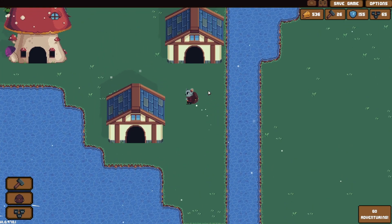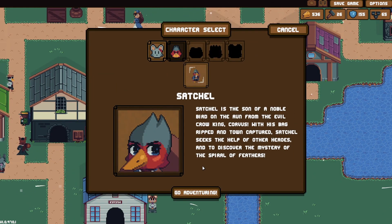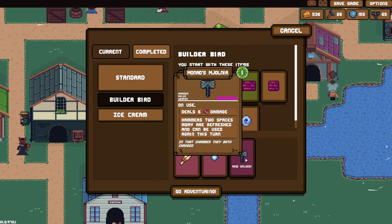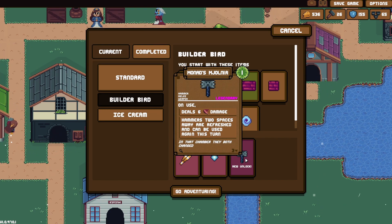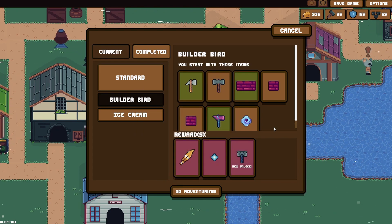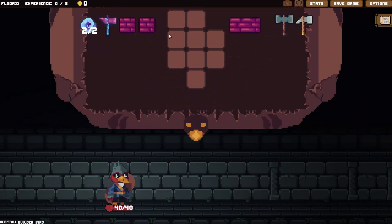Let's go and do that brick build. All I have to do is press here — you don't have to walk anywhere. Satchel — Bird Builder, you start with these items. We unlock a legendary Monarch's Mode. I can't remember this thing — I know it's the hero Thor's hammer. I've forgotten how you say it. I'm not even going to try it. It'll come to me at some point.